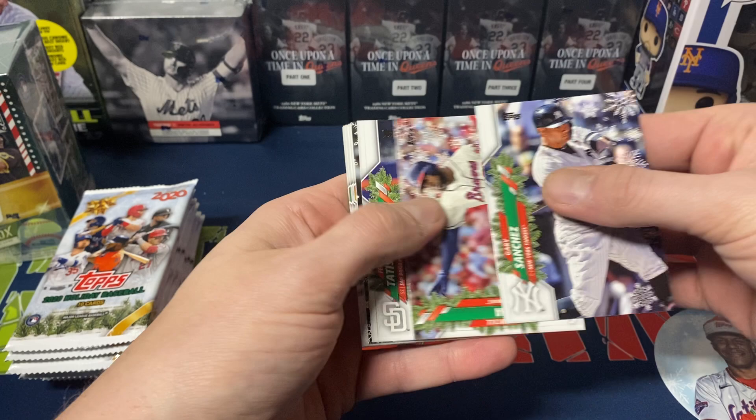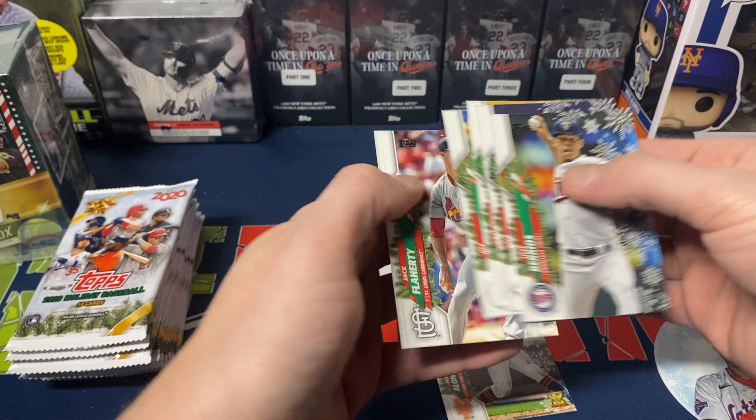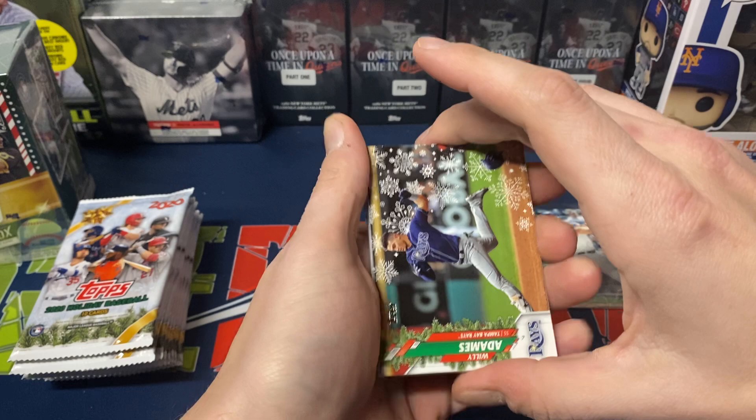Alright, let's get started. Gary Sanchez, Ozuna, Tatis rookie cup, Mancini, Pete Alonso foil, Berrios, Castellanos, Polanco, Dee Gordon, and Jack Flaherty. Nothing too wild. I'll just throw the Alonso in a penny sleeve real quick — just being a Met fan, it's nice basically pulling that for myself.